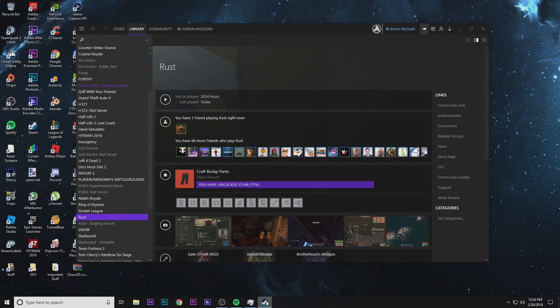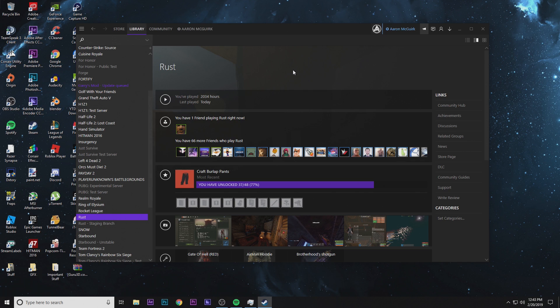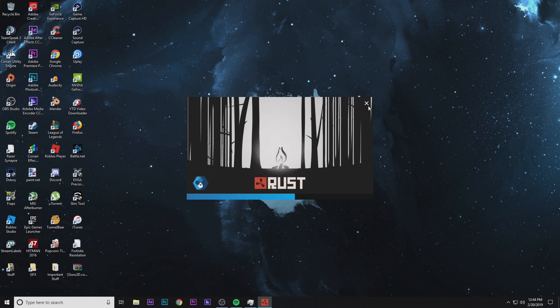Go over to Steam, right-click on Rust, go to Properties, and click 'Set Launch Options.' I'll have the launch options command in the description so you can copy and paste it. This is going to force the game into true fullscreen, which uses as much power for the game as possible, because most of the time Rust runs in fullscreen windowed, which increases input lag and causes frame rate instabilities.